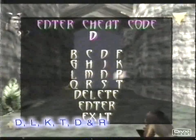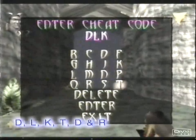Go to the cheat editor and enter D, L, K, T, D, and R. Then select pen and ink from the cheat menu. Go back to the action and all the texture mapping has disappeared. It's a bit of a shame as you lose the detail, but it does give you a real insight into how the game was put together.